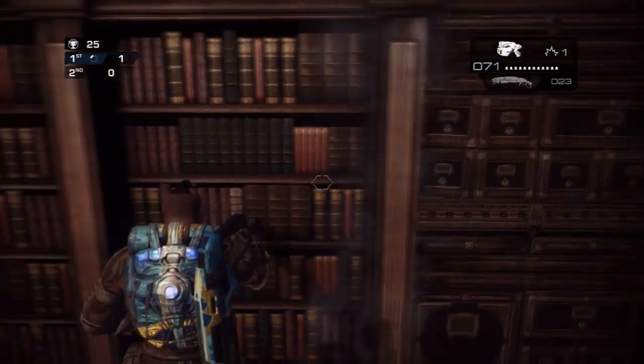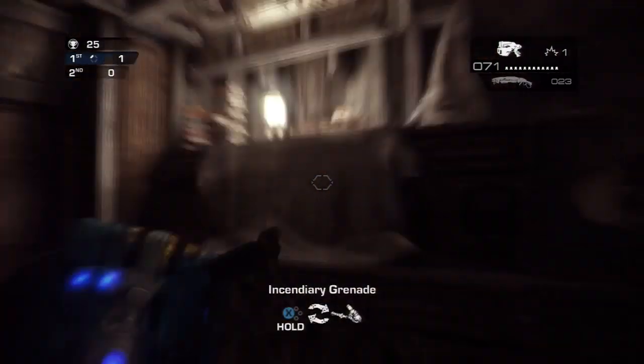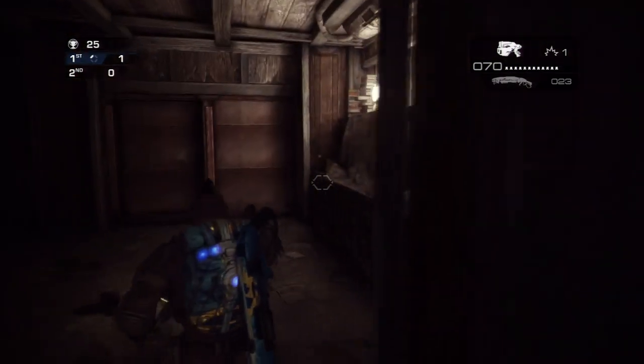After that, go to the bookcase. Open the bookcase and head in there. To the right, when you get to the incendiary grenades, there's one right there — right above the covered piano, or table, or whatever that is.